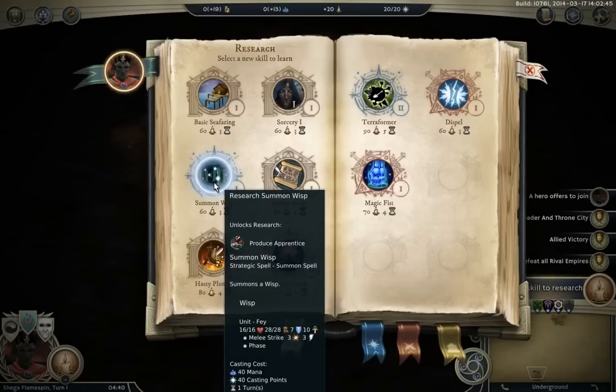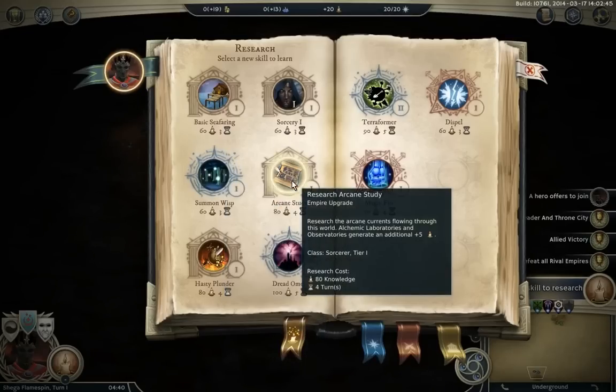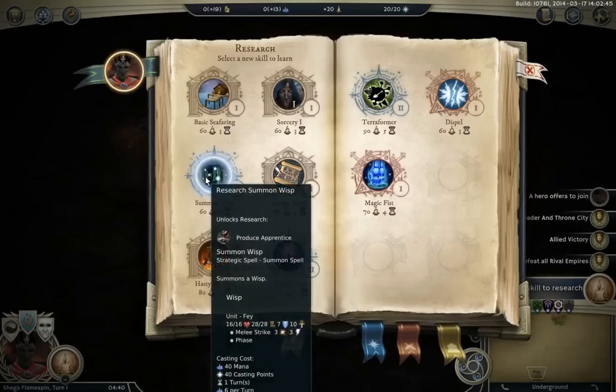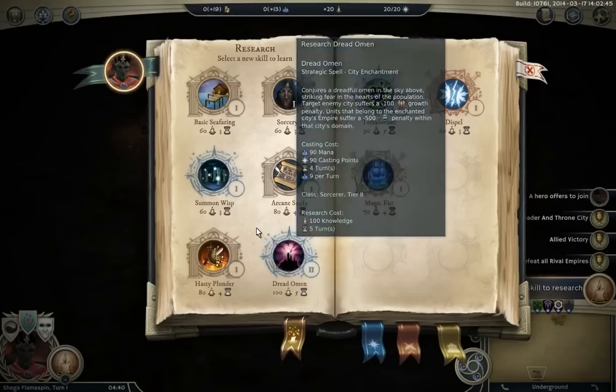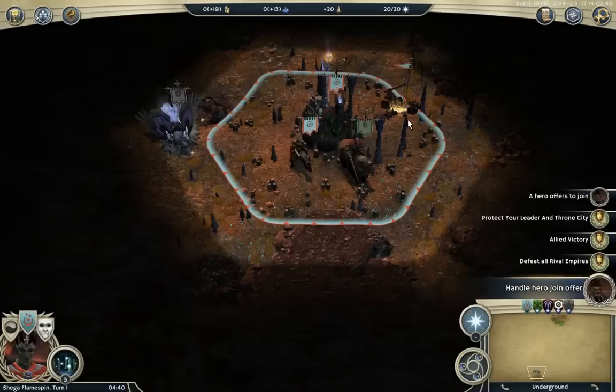Summon Wisp is our sorcerer spell-casting chain — so we have Wisp, then Apprentice, then Summon Fantastical Creatures, then Mana Node, and then Eldritch Horror. Arcane Study is another one of our sorcerer abilities. I'll not go through the spells — I can do that in another video if anyone's interested. What will we go for? Let's go for the Wisp — we're underground, and Wisp is probably one of the better scouts; it's very, very fast.